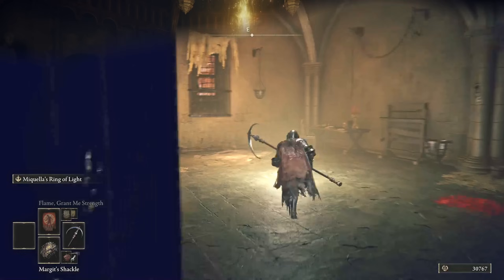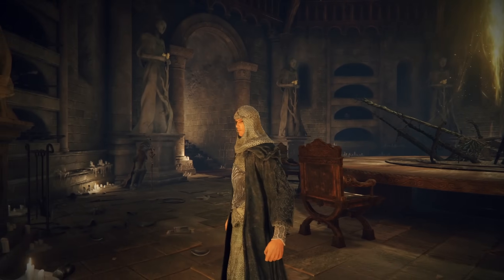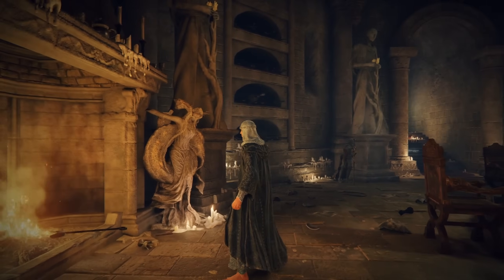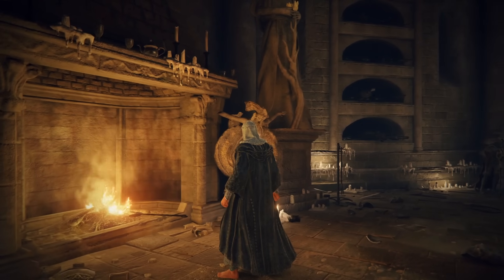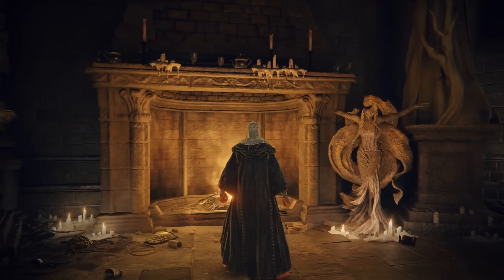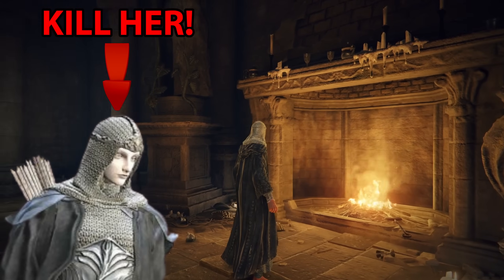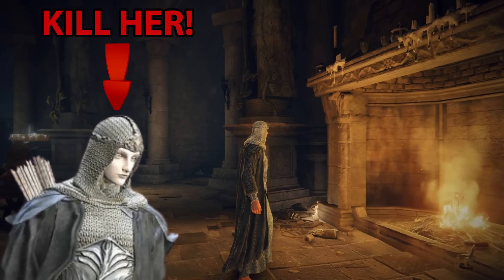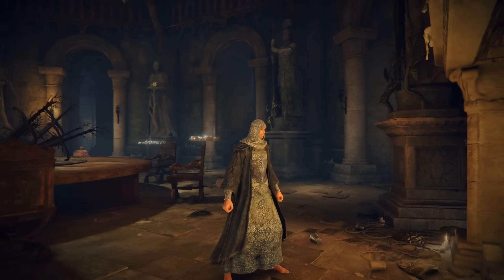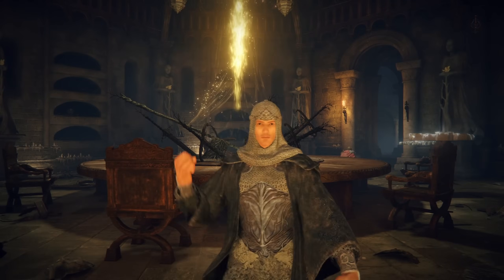Now we shall move on to number three, the Blue Silver Set. I shall now meet you at Ordina in the Consecrated Snowfields as we take a look at the Blue Silver Set. This is worn by the Wolf Riding Albinauric Archers and is probably one of my favourite armour sets in the game. It's incredibly awesome and unique, and my god is it hard to farm. Personally, what I recommend is killing Latena when you first meet her at the Slumbering Wolf's Shack. You lock yourself out of a Sombre Ancient Dragon Smithing Stone, but she drops this whole set right at the start of the game and you remove the need for this agonising farm.